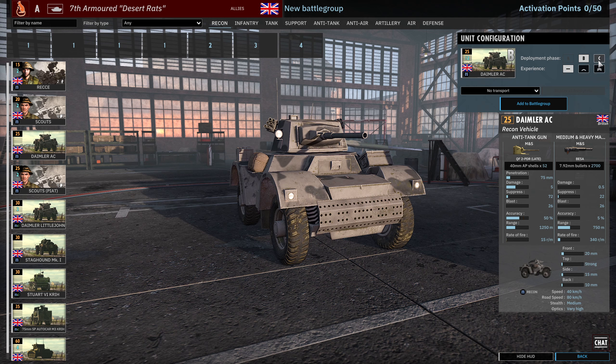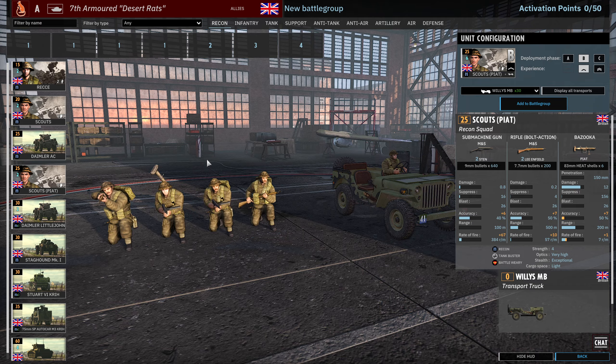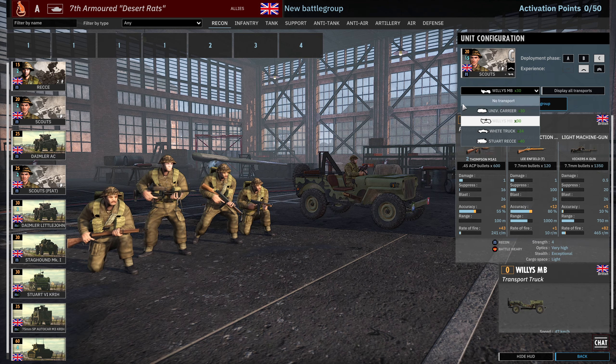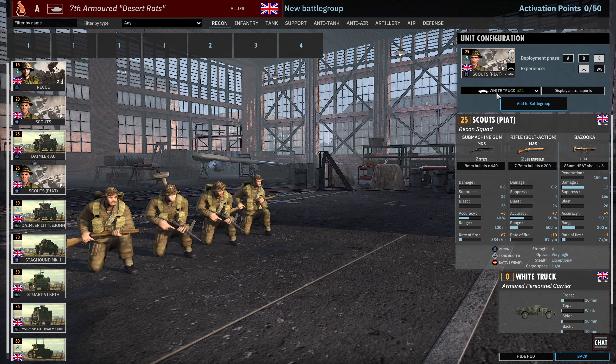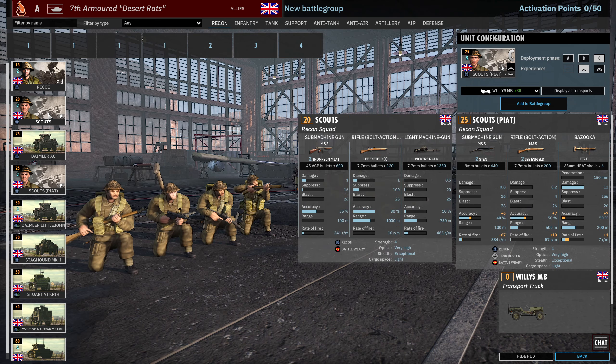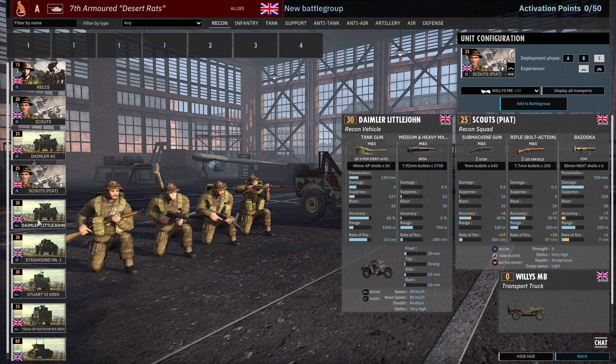Then we have the Daimler AC available, only in B and C - 12 and 18 availability. The Daimler is always a bit of an underwhelming armoured car because it doesn't have HE. But otherwise 75mm of penetration, base and machine gun. Moving on, we have the Scouts with Piat - 2 Stens, 2 Lee Enfields, Piat. 3 available in A, 6 available in B, 9 available in C. Their transports are Universal Carrier, White Truck, Stuart Recce. It would be really cool if the Scouts with Piat had the same weapon line-up with a Piat - like 2 Thompsons, Lee Enfield, Vickers K, and then a Piat. That would have been awesome, but maybe a little bit strong.